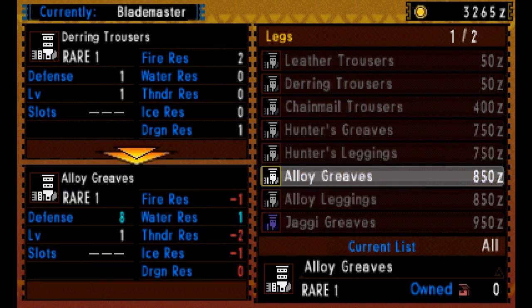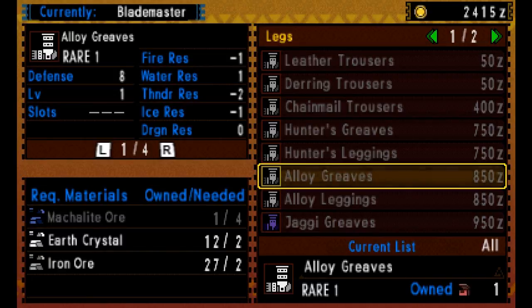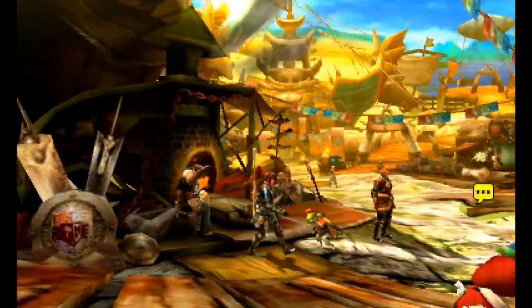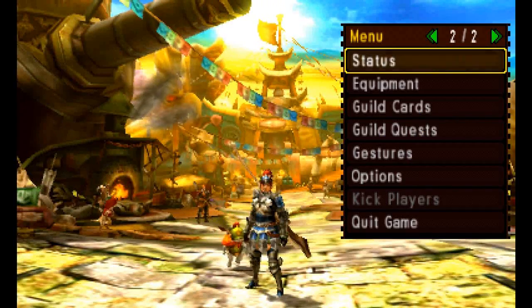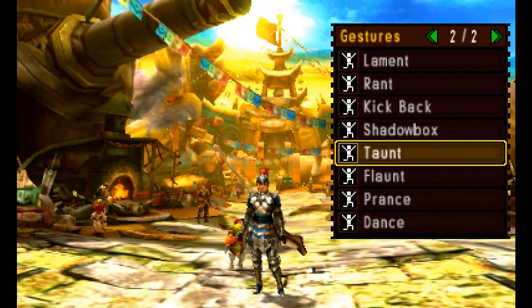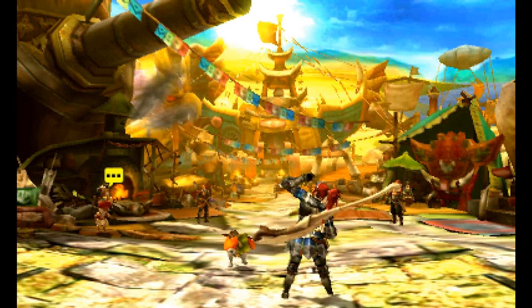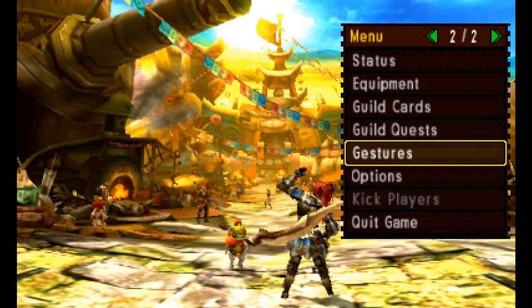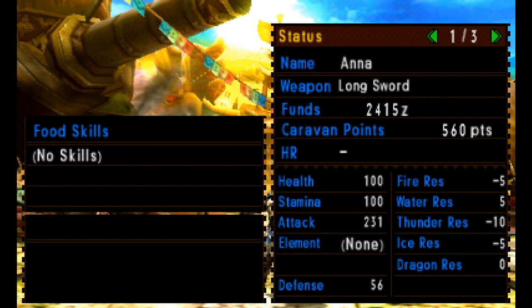To build up your armor and materials, pop out on the quest and hack away at the ore — there's a little pickaxe you can use to mine it. You'll get different pieces, bring them back, store them in your chest, and then go to the blacksmith to make your things. Look at her now — she's very proud of that armor set, and her status shows 56 defense and attack of 231.